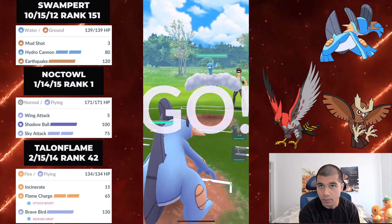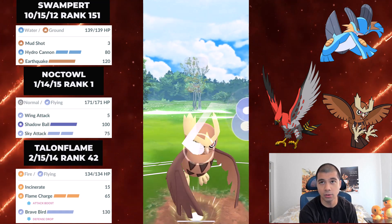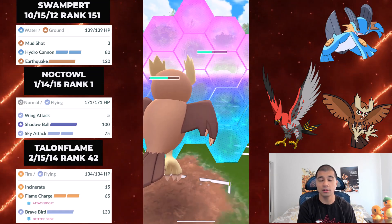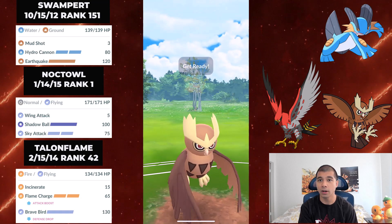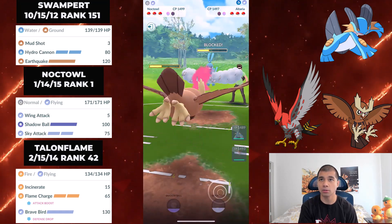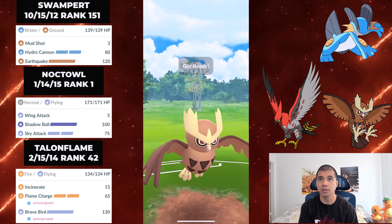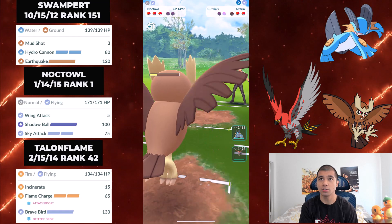We lose the lead hard with Altaria, and this is where you'll see me safe switch into Noctowl. The idea is to make it so that Noctowl can either take over the lead or take out whatever Swampert or Talonflame can then finish. Altaria is incredibly thick and unfortunately you don't really have a great chance in a two-shield scenario anyway. Your goal here is to chip away at Altaria as much as possible - fire off these two Sky Attacks, hoping to grab a shield or two or just get a switch. I'm going to go down to zero shields, but I want to force all my opponent's energy.